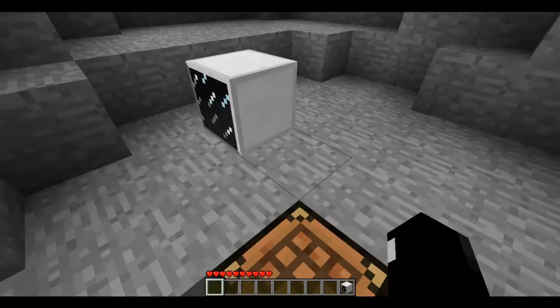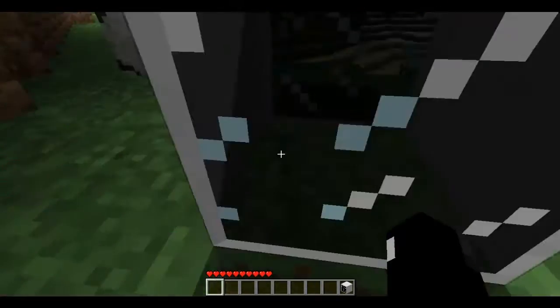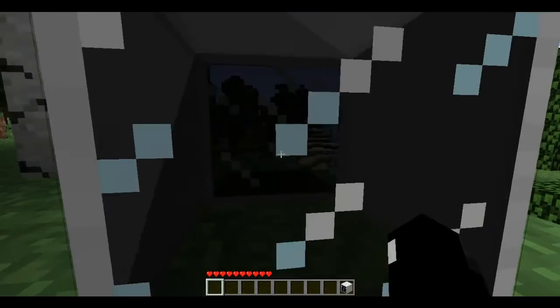That is my friend — he keeps poking me even though I said shut up. So this is what tinted glass does: you place it down and it looks like iron on the side.